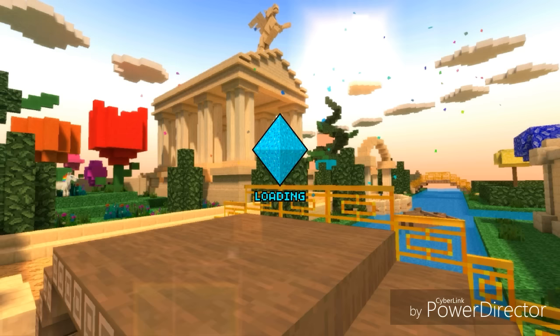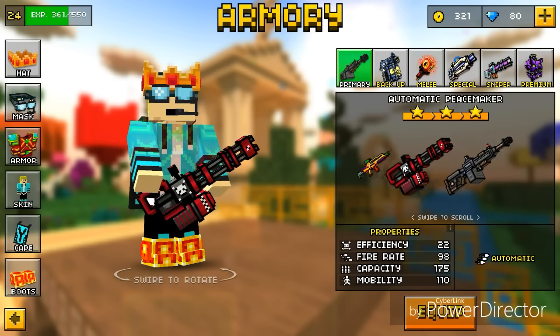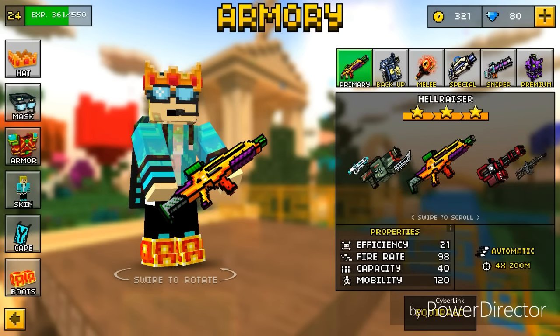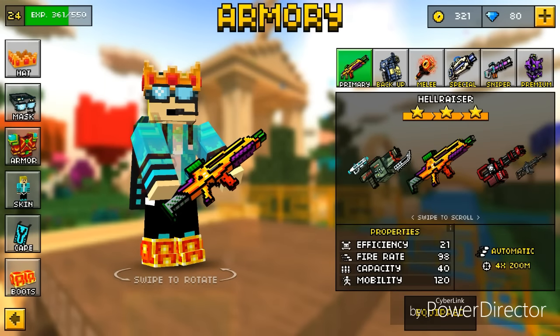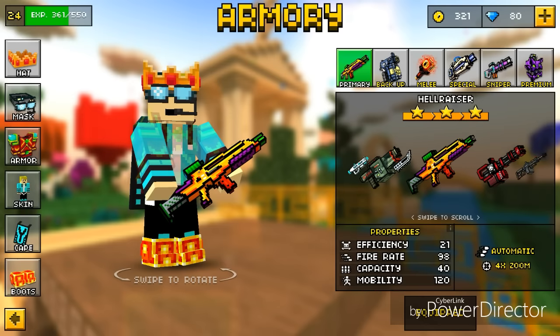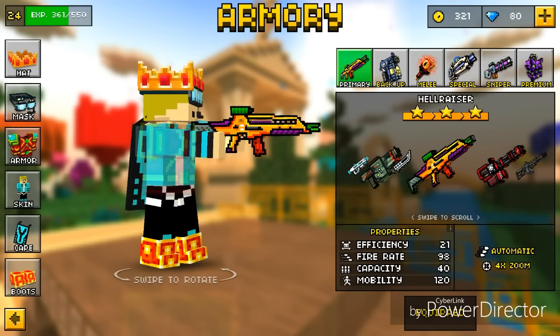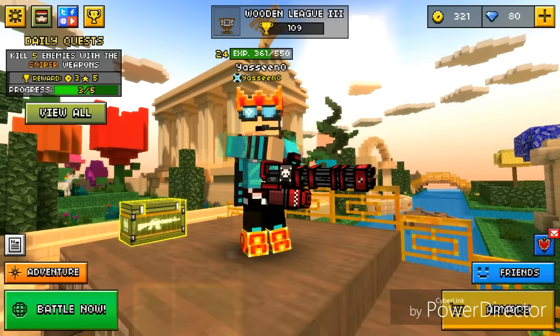Now let's get to the review. The Hellraiser is in the primary section — there it is. Sorry, there are recording errors throughout the video, just don't mind them. So the properties are: efficiency is 21, fire rate is 98, capacity is 40, mobility is 120. It's automatic and has a 4x zoom. It's good.